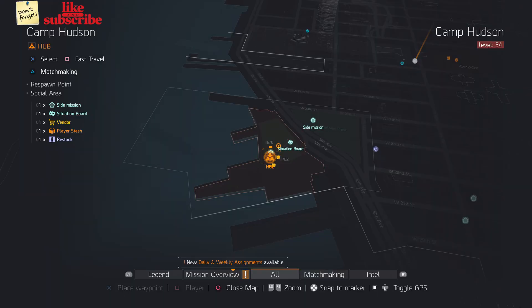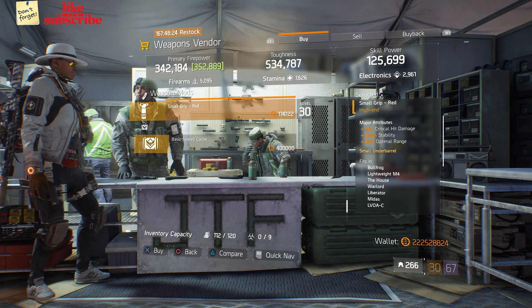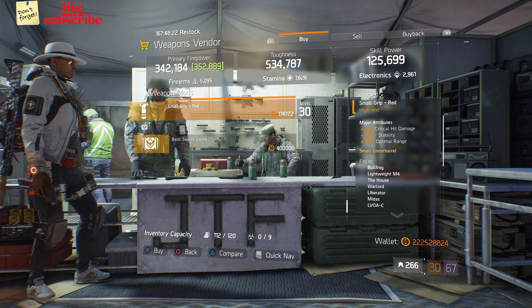For our first gear items, head over to Camp Hudson. Here the weapons vendor has a small grip red with 18% crit hit damage, 2.50% stability, and 4% optimal range.